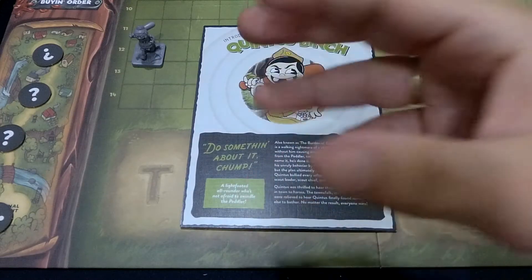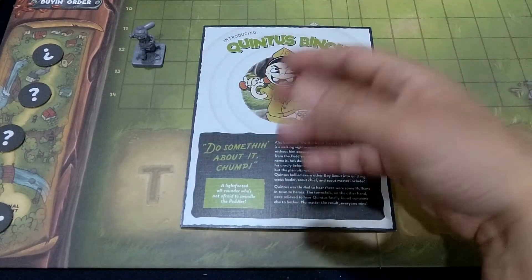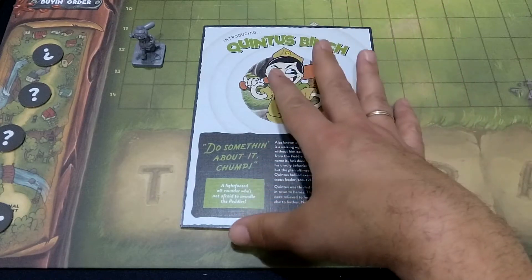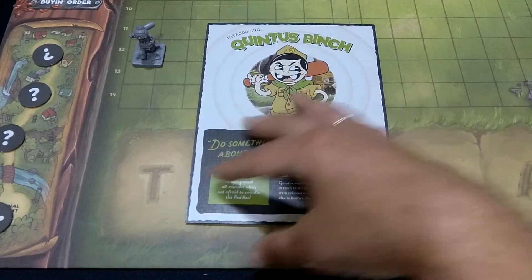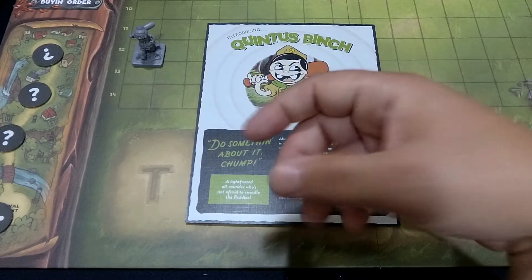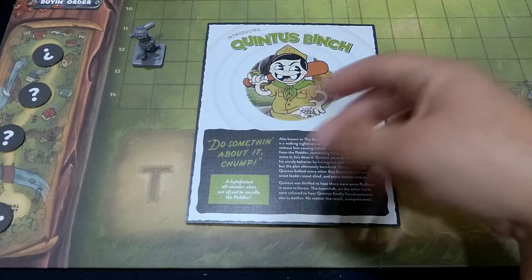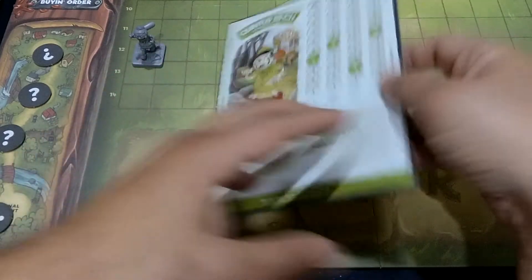Tenemos que tener en cuenta que somos totalmente asimétricos unos con otros. Unos son más fuertes, otros se lanzan mejor a distancia, otros cooperan mejor, y eso hay que tenerlo en cuenta a la hora de seleccionar el personaje. En nuestro tablero de jugador tendremos en la parte trasera el contexto de introducción del personaje, con su contexto narrativo que nos explica cómo es, cómo aparece y qué tipo de habilidades tiene.